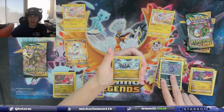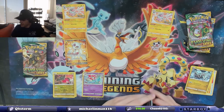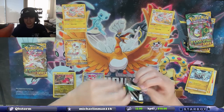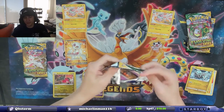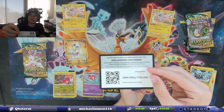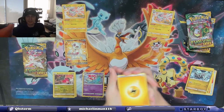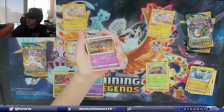It's Opposite Day. Kyurem reverse holo and Thievul holographic. Two for eight on packs so far. I'm so happy when I see a pull, but it's in your packs, and I'm like, damn it! Got a lot of electric energies, not a lot of electric hits — except for the first pack magic. Let's see if we get last pack magic too.